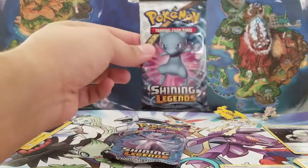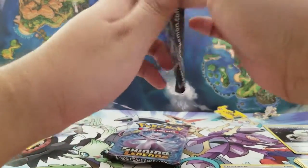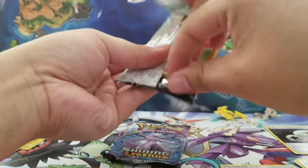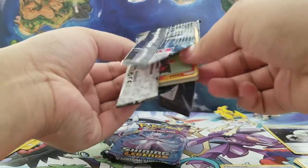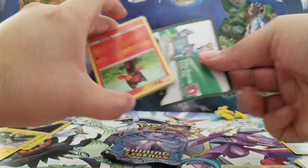Let's go with Shiny Mew — can you give us something good? Let us hope so. And this Shiny Legend pack just rips right off. Write the code.